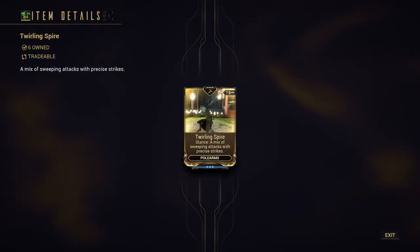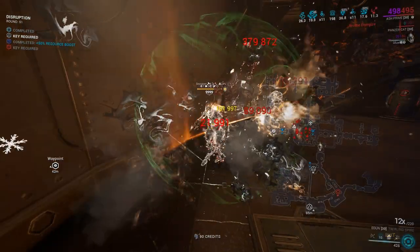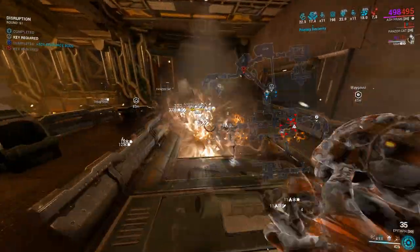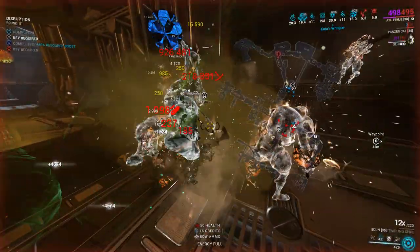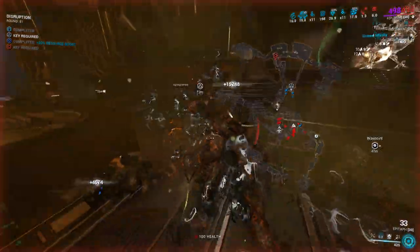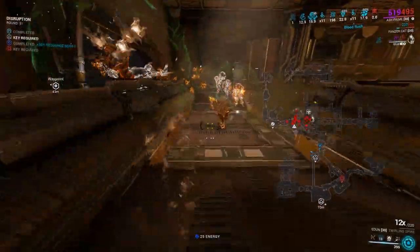I used the uncommon Twirling Spire stance, which in my opinion is way better than the Shimmering Blight one. To stack your combo with this weapon you need to use the forward attack to cleave enemies, the block attack, and the neutral attack to kill EV units. If you want to headshot, aim at the stomach of your enemy. This stance's neutral attack also does a force lash, making it an excellent choice for dealing with armored enemies.